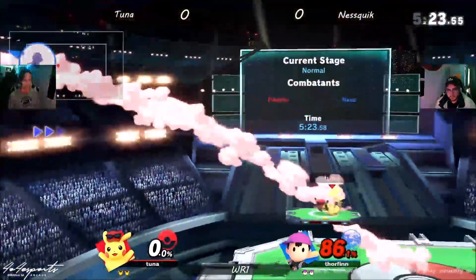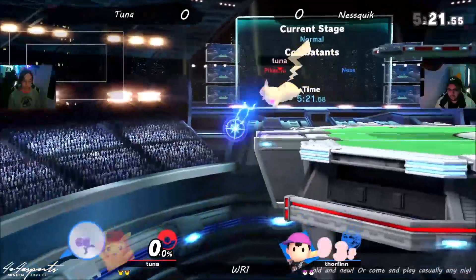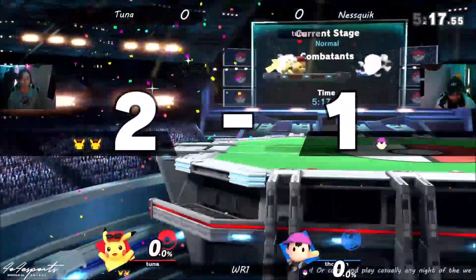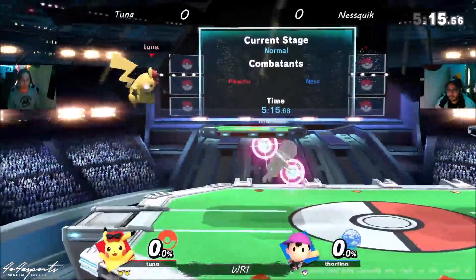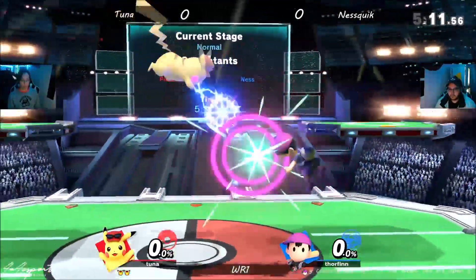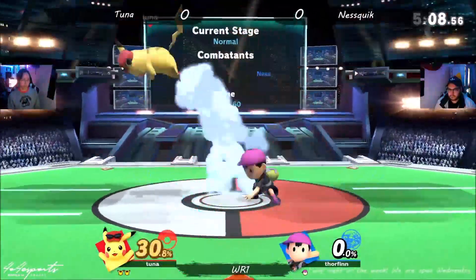How long will it go? Oh my gosh. 87% and the Thunderbolts. That's it — it's zero to death. Second stock. Tuna popping off here, saying he doesn't care if it's a bad matchup.